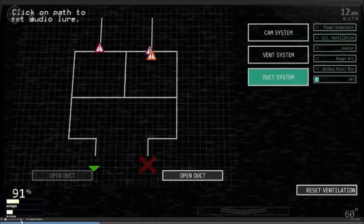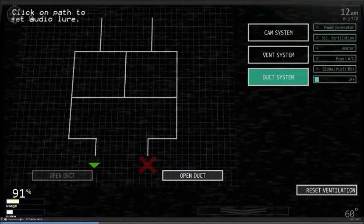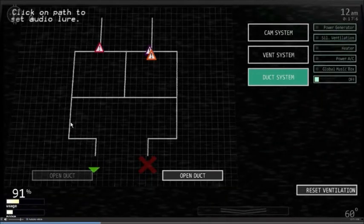Now the duct system: you have opened and closed duct options and ventilation controls. You click on a path to set audio lures - so if a character is somewhere in the duct and you want to redirect them, you click that path to lower them away. The characters in the duct system appear to be the Mediocre Melodies.